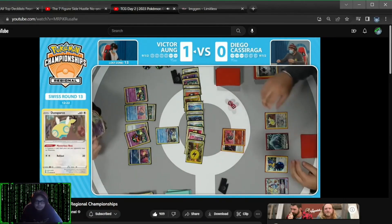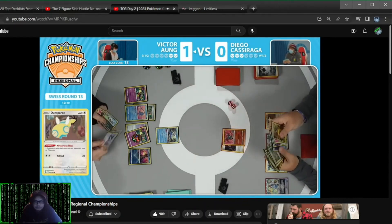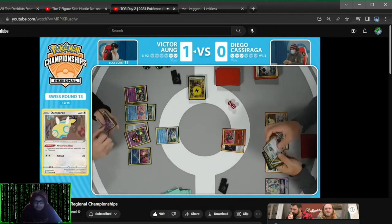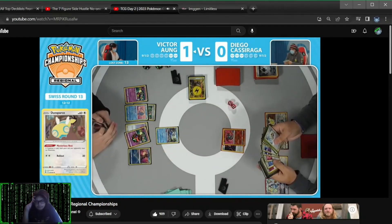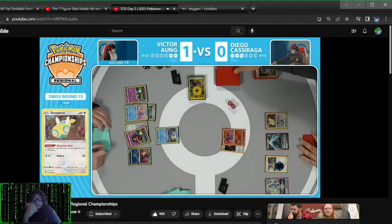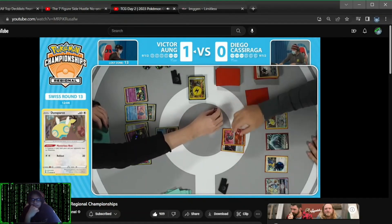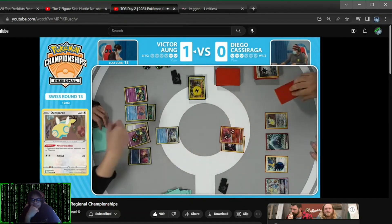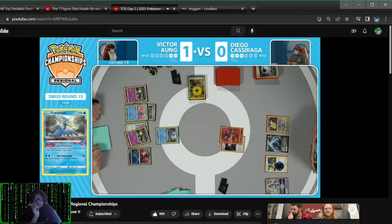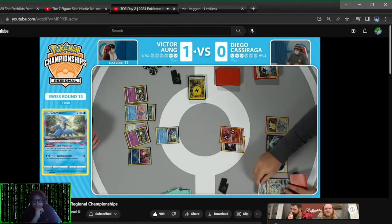This is that tough spot you get in sometimes. At least you have the last one remaining. But if you see it again, you're taking it. If it gets paired with the Raikou, though, I'm out. Double Lost Vacuum in the hand for Victor — we might be seeing him run out of gas. You've got the attack with Cramorant, but that's basically going to be it. Does this line up some interesting math with the Echoing Horn Dunsparce, perhaps?